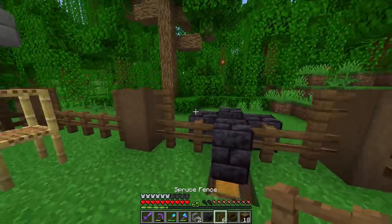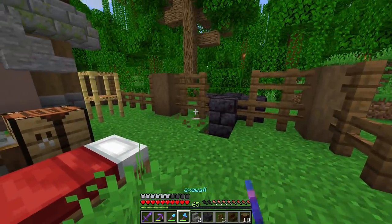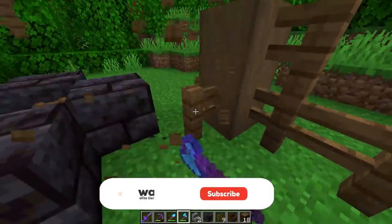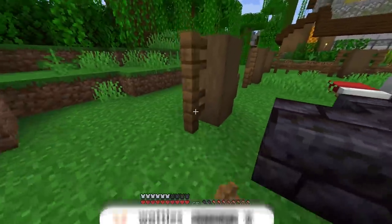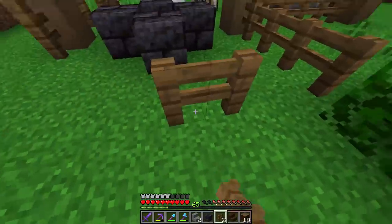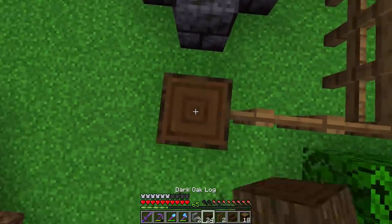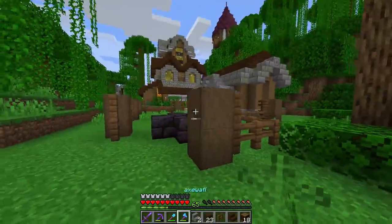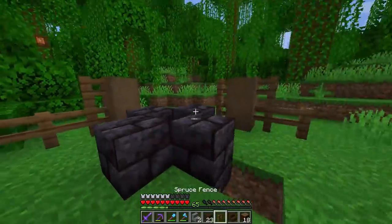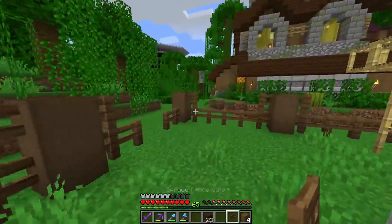We could do fences around that, or better yet change the shape of the pen — take out these fences here and instead of the pen going straight, go out this way and curve back up in the center with more dark oak. If a pig jumps up there, there's no way it can jump over and get out. Problem solved.